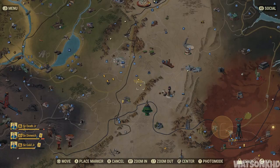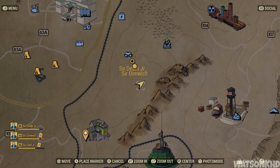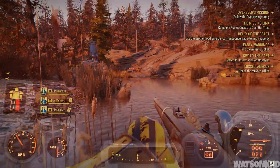So in order to find this bad boy, you guys are going to want to head to this location on the south eastern side of the map. You can get to this location specifically by heading just east of the White Spring Bunker.